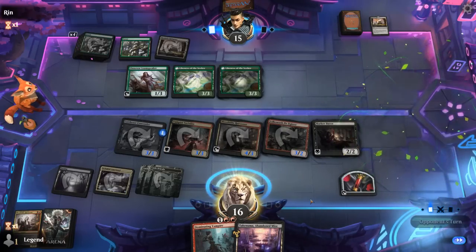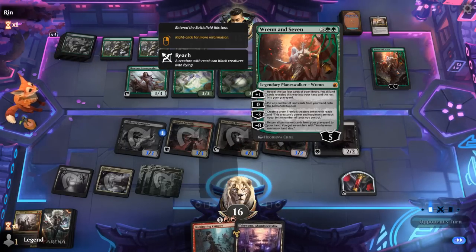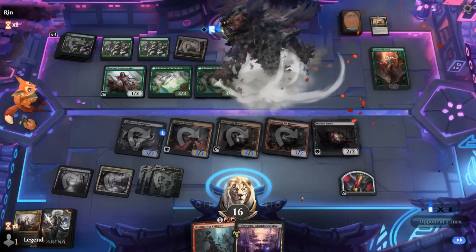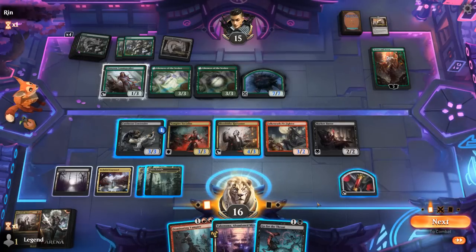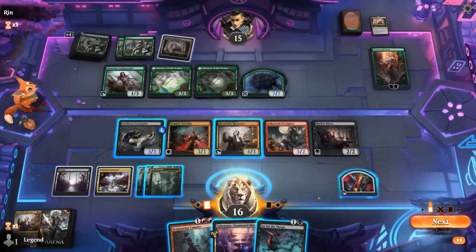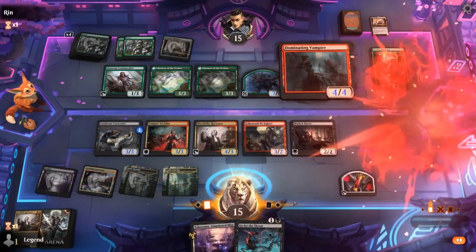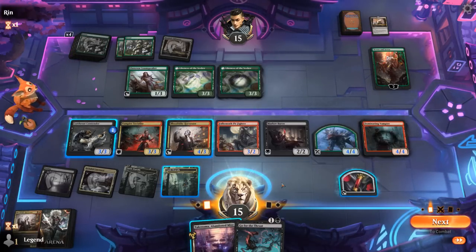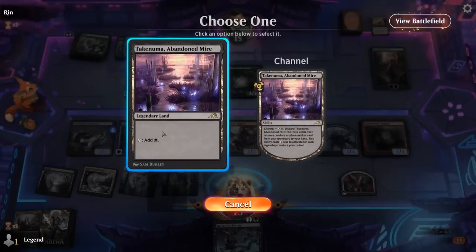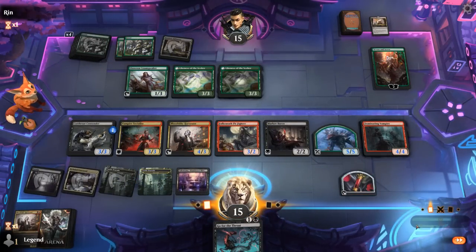A 7/7 is a good one. At least Dominating Vampire can always steal the Treefolk no matter how large it gets. Go for the Throat can also answer the Treefolk. So what are we thinking — Dominating Vampire steal the Treefolk? Could also activate the Castle to make a blood token, or Go for the Throat, although I might want to keep it to answer the Treefolk later. It did shrink down a bit since we have fewer lands than the opponent, but still happy to get an attack in.